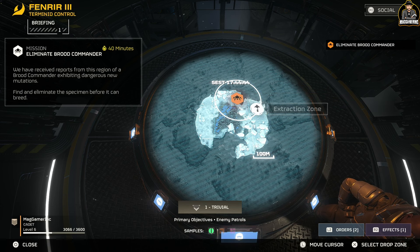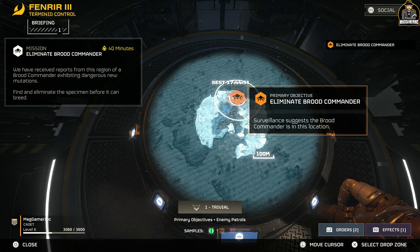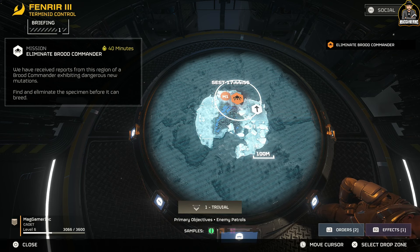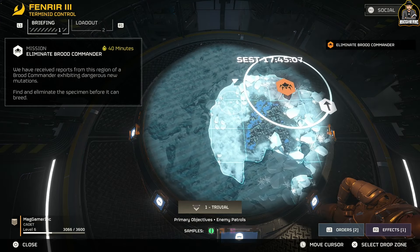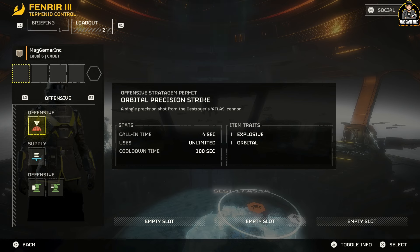Before starting a mission, think about strategy. Do you want to start at the extraction point, clear the area, then head to the mission and return safely? Or do you head straight to the mission right away? These are choices you have to make — especially with players. There are four stratagem slots available to fill before you drop in.